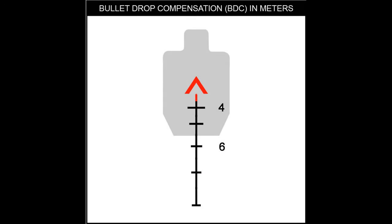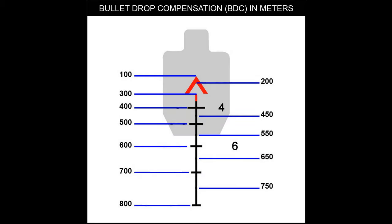The M193 BDC reticle featured on the TA-31 optic in Ground Branch has much more practicality than what a beginner may assume, due to the game's use of bullet drop and the optic's realistic representation. The bullet drop calculations, or BDCs, are based on an assumed usage of M855A1 5.56x45mm ammunition fired from either a 20-inch or 14.5-inch barreled rifle.